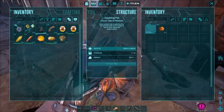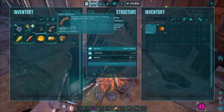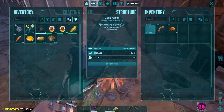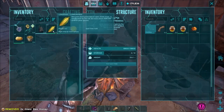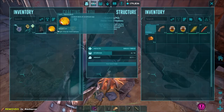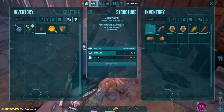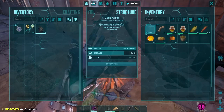We're going to start with a pot. I've already put spark powder in for fuel. For each cake you need 25 fiber, 2 honey, 2 long grass, 2 rock carrot, 2 savoroot, 4 sap, and 4 stimulant.